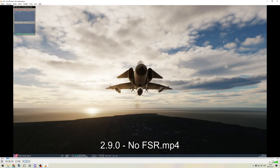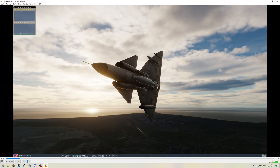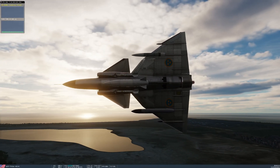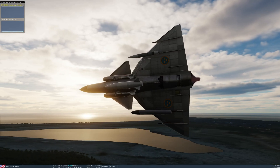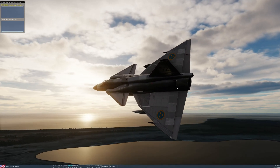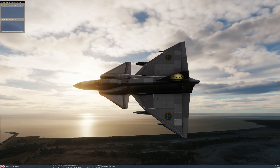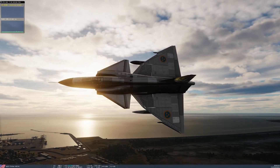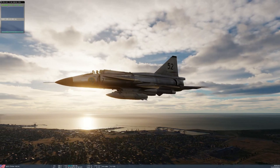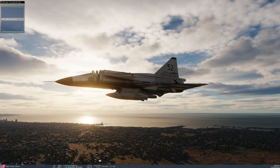Now we can see that same scene in 2.9.0 with FSR and Screen Space Shadows off, and we can actually see that the performance is already more consistent. The absolute lowest I saw was somewhere around 160, but almost all of the time it's maxed out at 180 and occasionally bounces down towards 170. Basically the whole time I'm CPU-bound, with just the occasional flicker of GPU-bound. This already looks like a slight improvement in performance based on the previous version.